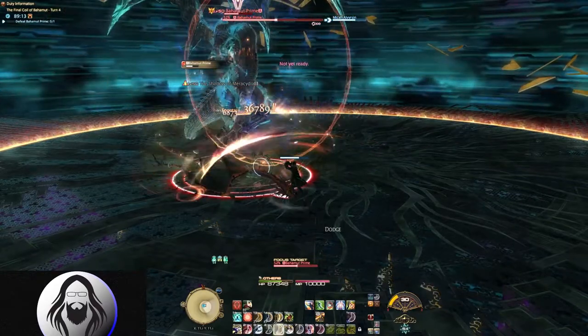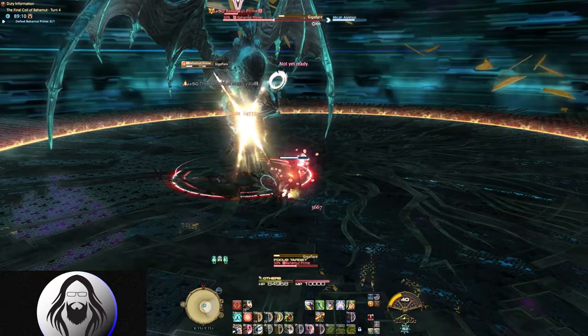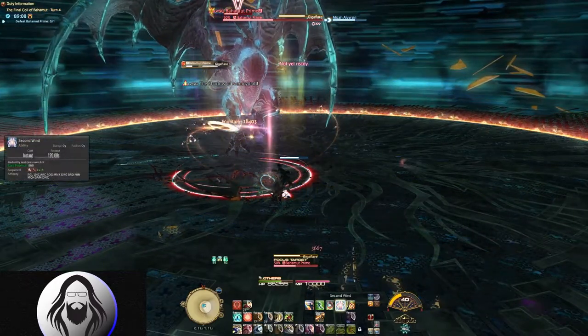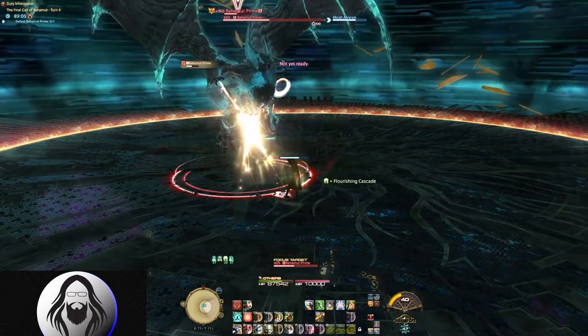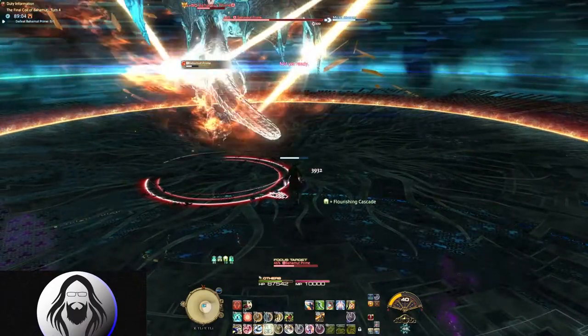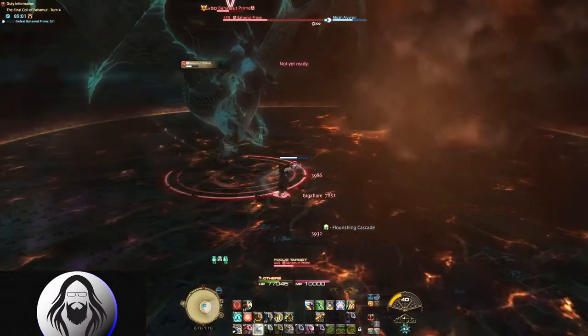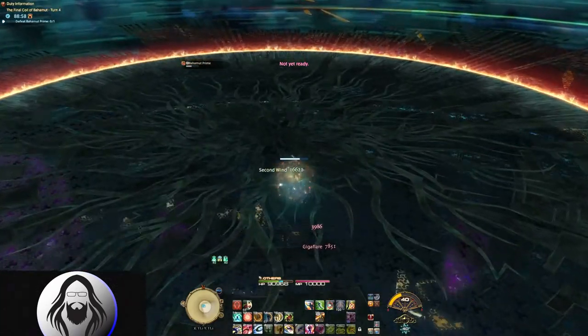This transition will be signaled by another Giga Flare and Bahamut disappearing into the air. This is the add and the dive bomb phase, and each step in this phase is timed, which means you're going to be standing around doing nothing more than anything during it. Staying in the middle of the arena makes all the mechanics in this phase easier, so do yourself a favor and stay in the center whenever possible.